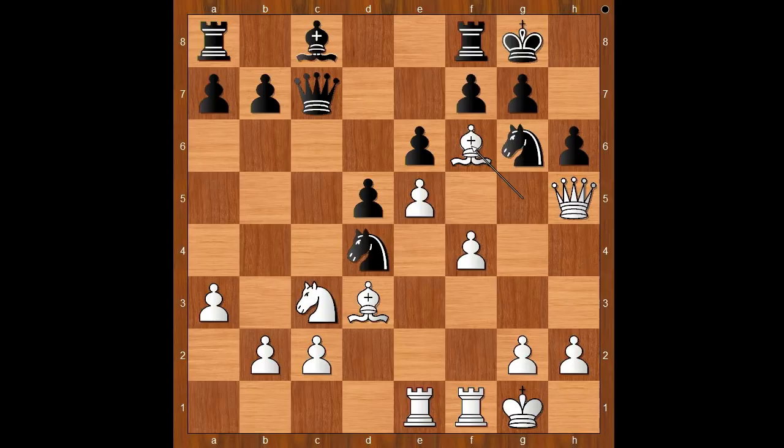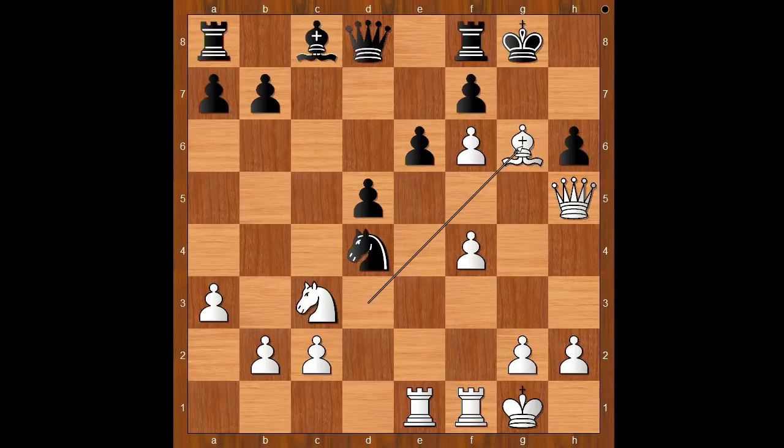Back to our game: g takes on f6. It's very difficult to resist the temptation, especially if you see a defense to your opponent's threat. Eesha Karavade saw a defense. Pawn takes pawn — white is threatening queen takes on h6 and then queen to g7 checkmate. Knight to f5.